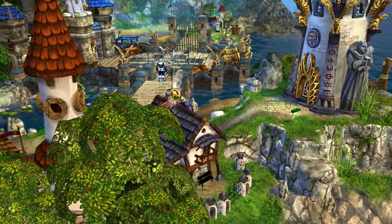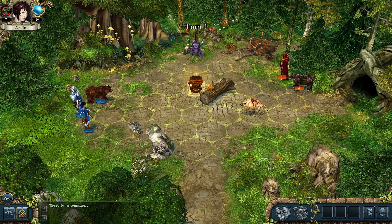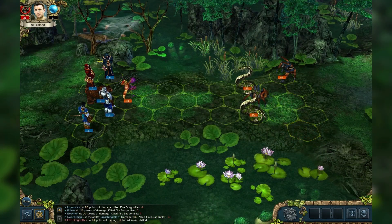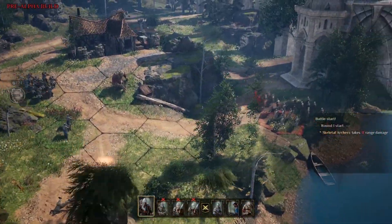Previously, there was a small list of maps for each environment type, and one was chosen at random depending on where the hero was when combat began — like a swamp, forest, or a beach. Now, the surroundings themselves are transformed into the battle map. So if you encounter an enemy in a dungeon or on a mountain, that's where you're going to have to fight them.